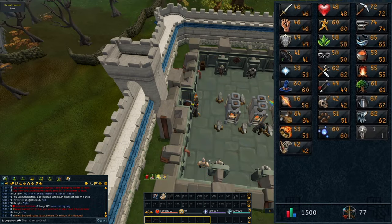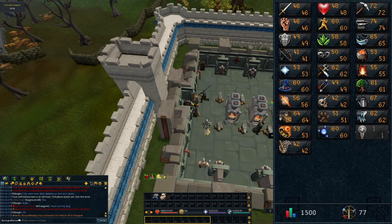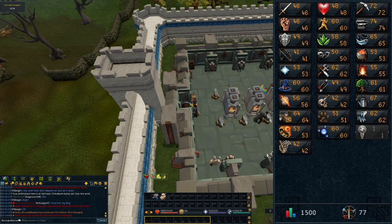Following our long stint at the Artisan's Workshop, this is what our stats are looking like. Our total level is exactly 1,500, and we were able to get 74 smithing from the 10 sets of Orychalcum burial armor, paired with all the XP and bonus XP we got from doing those three Doric tasks.